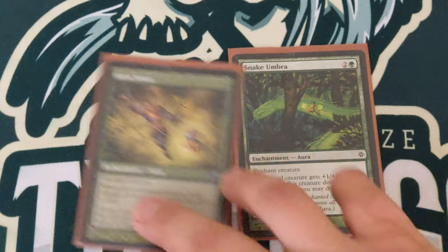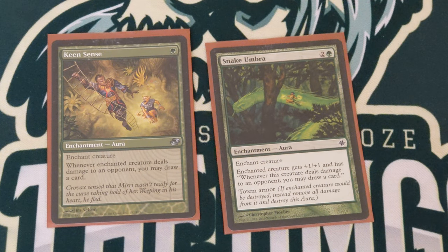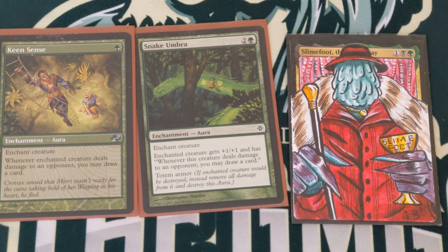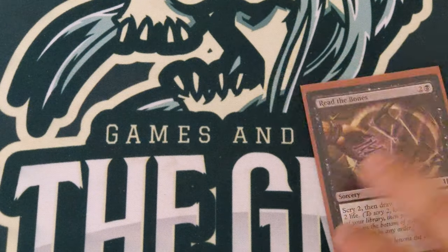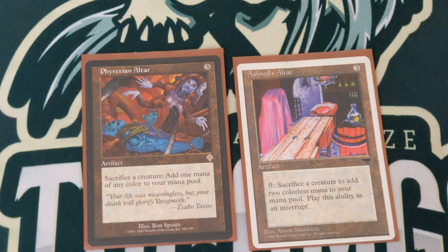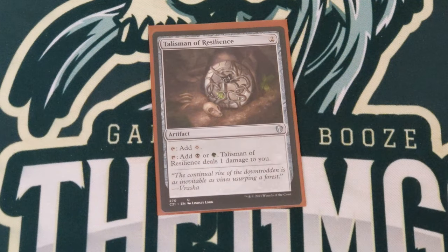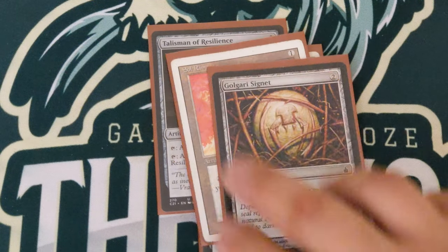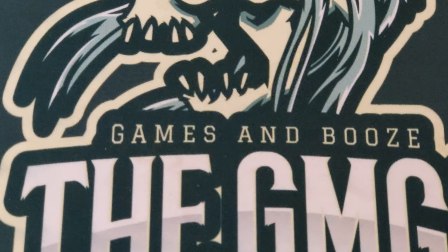For draw we got Village Rites — fantastic card — Sign in Blood, and Diabolic Intent as the only tutor, trying to sac a Saproling to get that win condition. Skullclamp. Here come the spicy cards: Keen Sense and Snake Umbra both read 'when enchanted creature deals damage, draw a card.' Slimefoot deals damage, so if you sac a Saproling it deals one damage to each opponent — you're going to draw three cards. I was drawing 11 or 12 cards a turn with these the other day. Read the Bones and Harmonize round out the draw package. Then Altars — you need them, you love them — to sac those Saprolings and generate mana. Talisman of Resilience, Fellwar Stone, Thought Vessel, Sol Ring, and Golgari Signet for rocks.